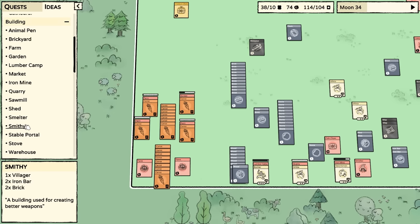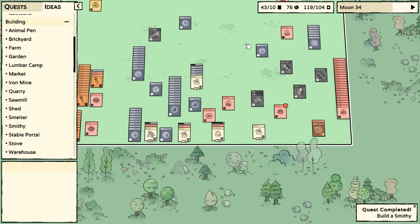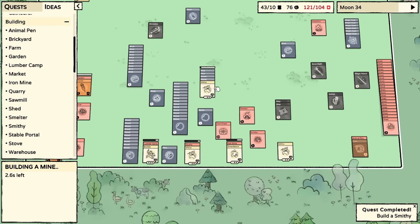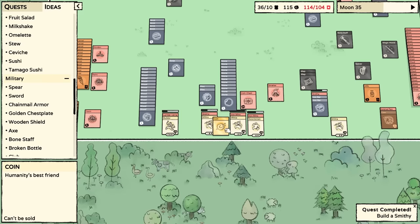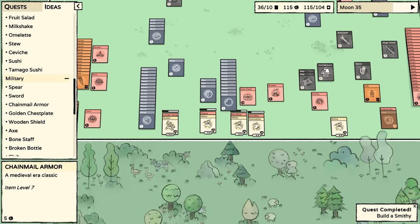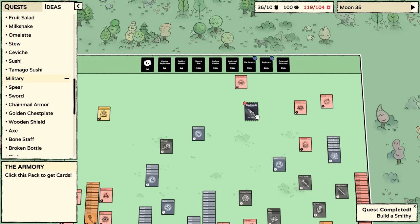Chainmail armor - that's what I'm talking about! To make the smithy we need a villager, iron bars, and two bricks - thankfully we have those iron bars and bricks. A militiaman can make the smithy. I got an achievement called 'Getting Stronger' - a building for creating better weapons! Also creating a second iron mine to start mass-producing weaponry. I want to put these two iron bars into the smithy and create chainmail armor. It looks nice - a medieval era classic. Give it to the swordsman!